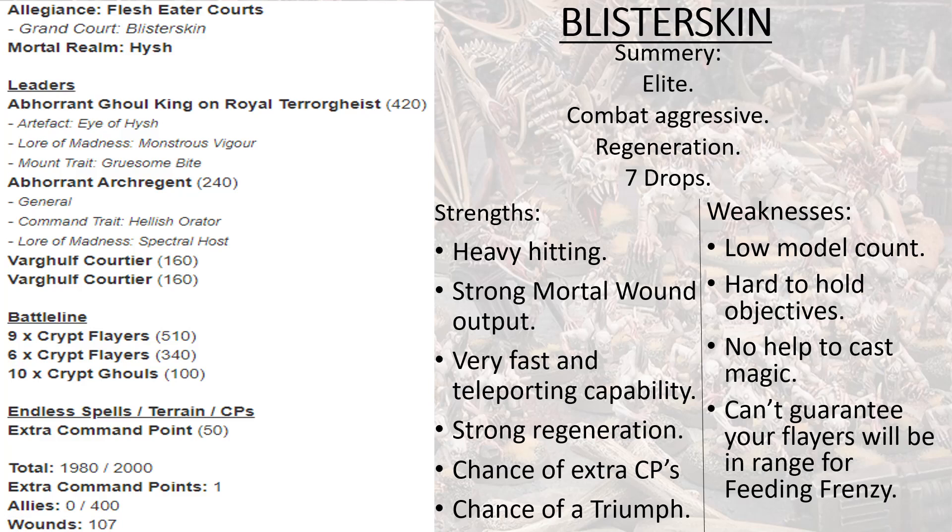That brings the list to 1980 points out of 2000, one extra command point, no allies, and 107 wounds. In Blisterskin you get plus two to movement, which means your Crypt Flayers move 14 inches — huge before any spells. If you put Spectral Host on them, they can now run and charge too. You can also put that on the Ghoul King on Royal Terrorgeist. The important thing with list-building in Age of Sigmar now is that you have to have multiple threats — there's no point having one big deathstar unit that does all the damage.